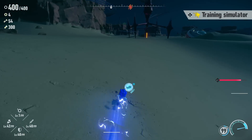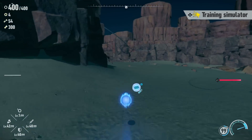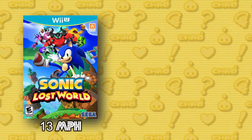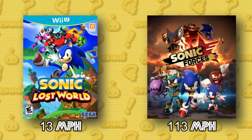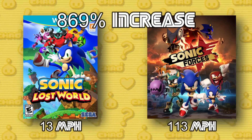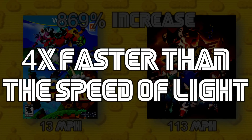Looking back on it, this video was a lot of fun to make. We're not done yet though, because I have a little bit of trivia: in Sonic Lost World, we can see Sonic running at 13 miles per hour. Four years later in Sonic Forces, we see Sonic running at 113 miles per hour. This 869% increase means that, based on how exponential growth works, in 2033 Sonic will be running 4 times faster than the speed of light.